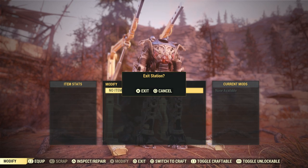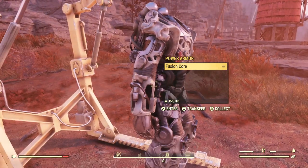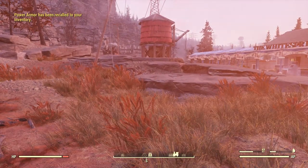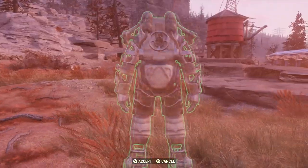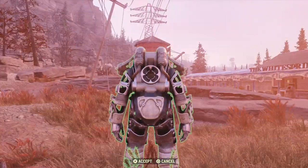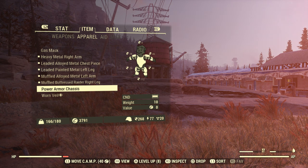Once you've done that, go ahead and exit out of the Power Armor station and choose to collect your Power Armor. Once you've done that, go back into your inventory and you're not going to want to put your Power Armor down as you normally would to get into it yourself. You're going to want to instead choose the drop option, as if you were going to get rid of the Power Armor or in this case give it to another player.